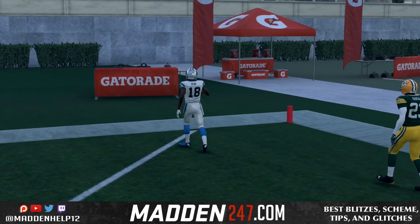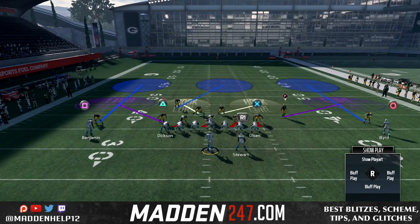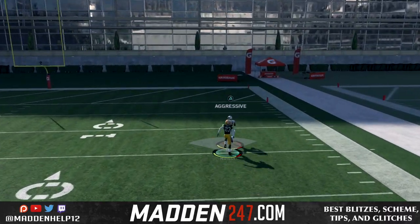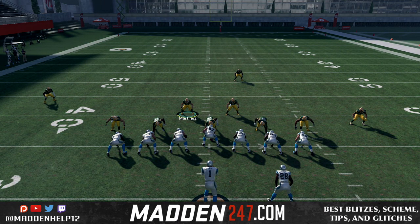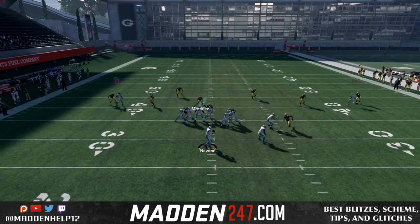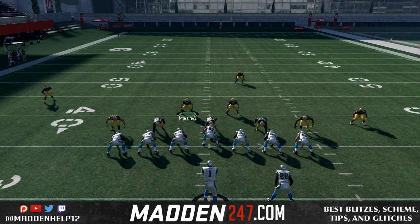The way we fix this is we can either baseline and press twice, and what that's going to do is get the cornerback over the receiver. So if we baseline once, press, baseline twice, you can see how he moves over the receiver. Now we're doing a six-speed difference, so the receiver is six points better. But if you had a cornerback closer in ratings with speed, especially if you do coaching adjustments and set your best cornerback on your best receiver speed-wise, it's going to be evenly matched.